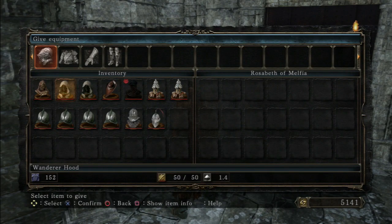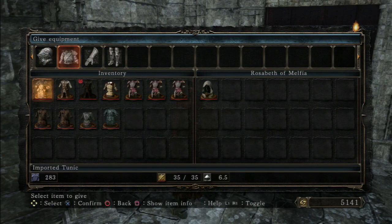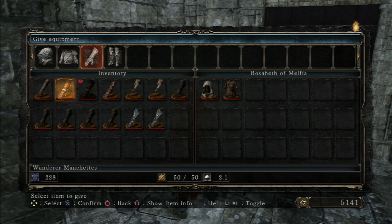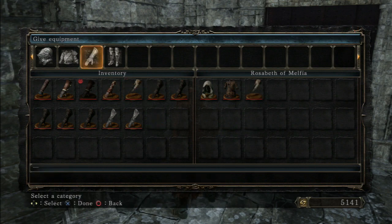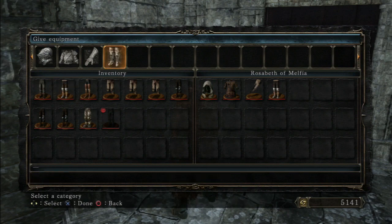I'll give her a wanderer's hood, hollow infantry armor, some soldier gauntlets, and some wanderer boots. There you go, enjoy. I wonder if she'll actually wear those specific items I gave her.